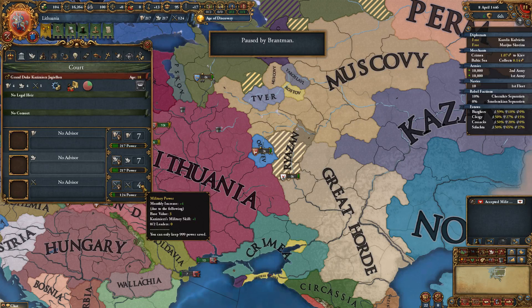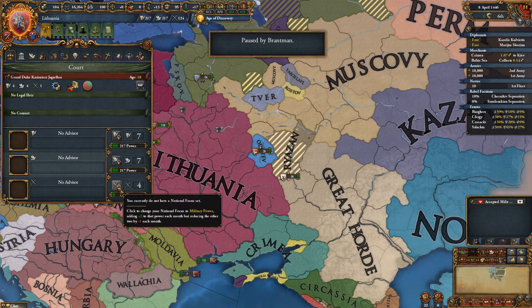You can set what's called a national focus — a focus for your country, a certain ambition you want things to go. I'm going to set our national focus to military power. How many points are we generating? Six, six, six. We took away one point from the other categories and put it towards military, so now we have a pretty balanced distribution of monarch point generation — a six, six, six instead of seven, seven, four. You add two to your military power generation every month and decrease by one for the other categories.